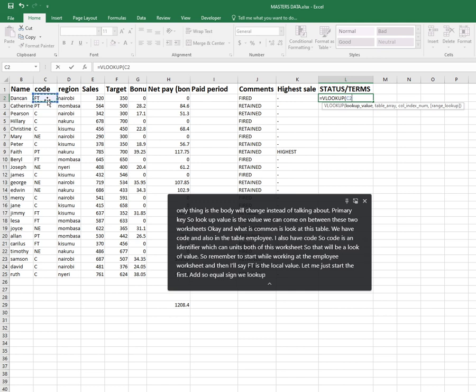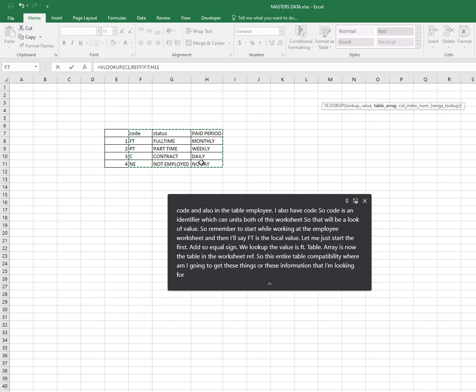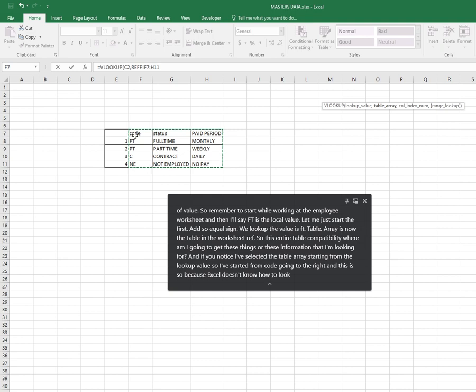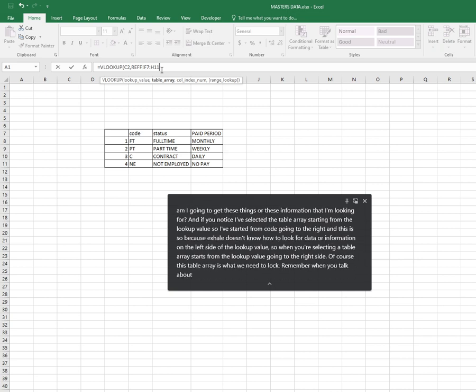Equal sign, VLOOKUP — the lookup value is the Code (FT). The table array is now the table in the REF worksheet — this entire table becomes the table array, the place where I'm going to get this information. Notice I've selected the table array starting from the lookup value — starting from Code going to the right. This is because Excel doesn't know how to look for data on the left side of the lookup value, so when selecting a table array it starts from the lookup value going to the right. This table array is what we need to lock — remember absolute referencing.